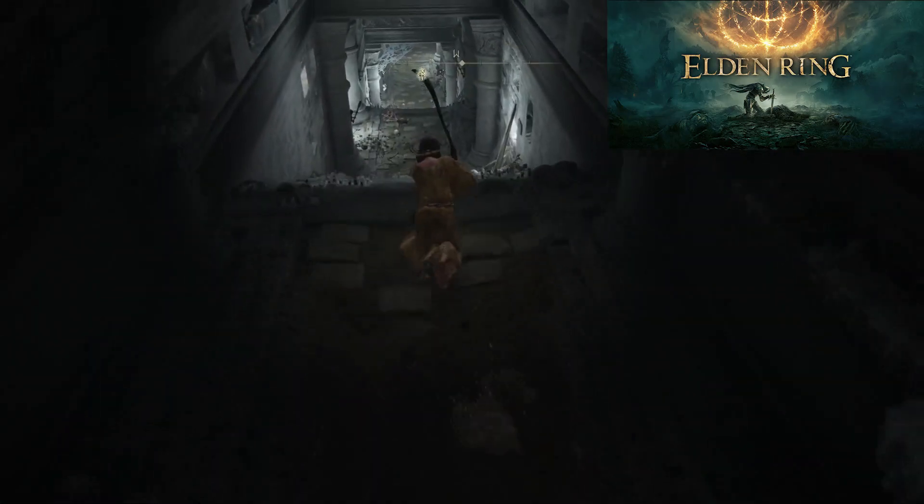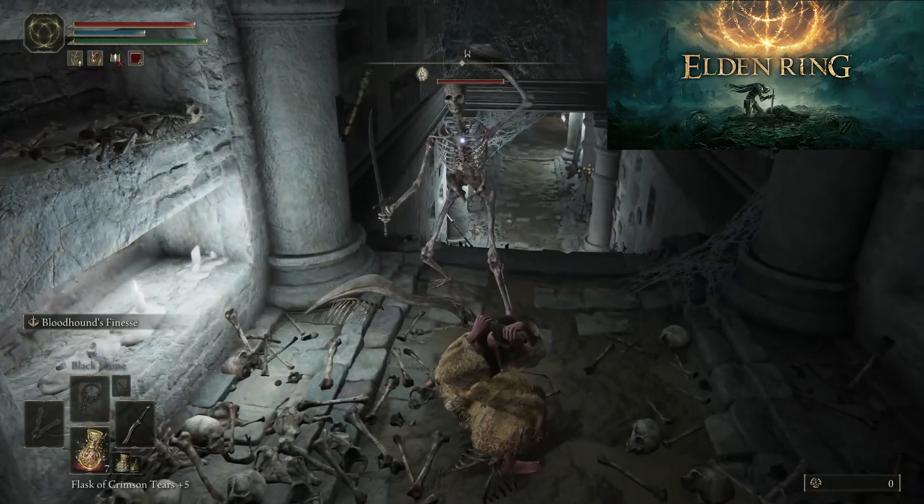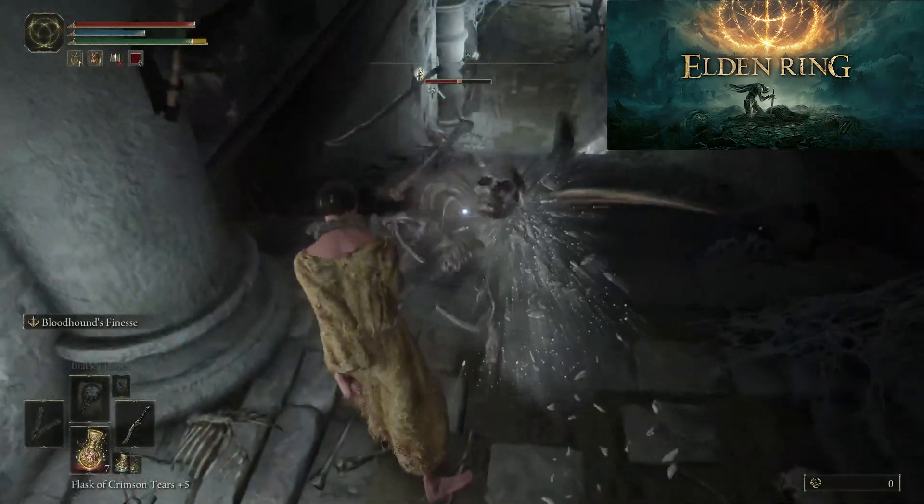Continue going down below where you will encounter one skeleton wielding a sword near the locked door. You can unlock it only by finding the lever further down in the dungeon.